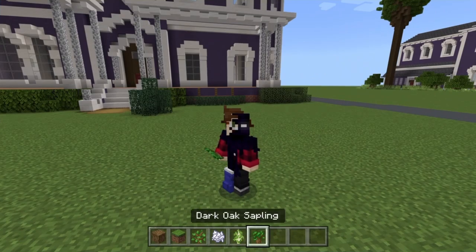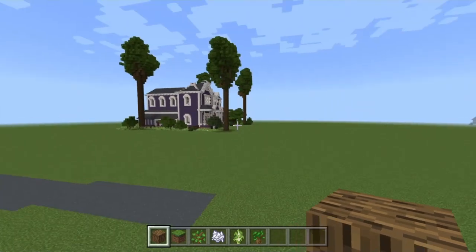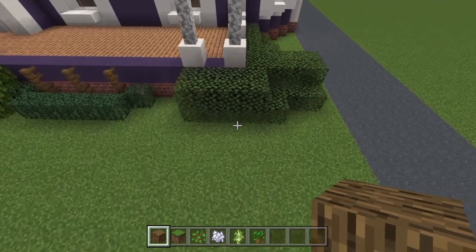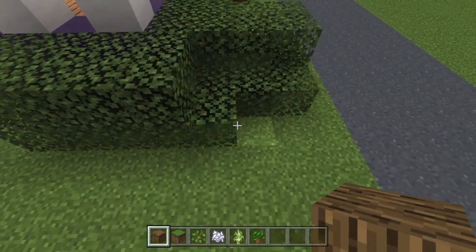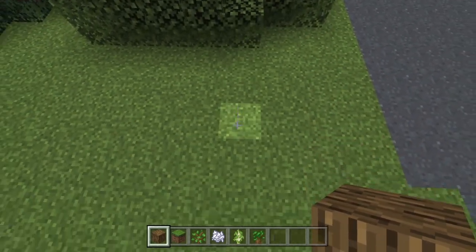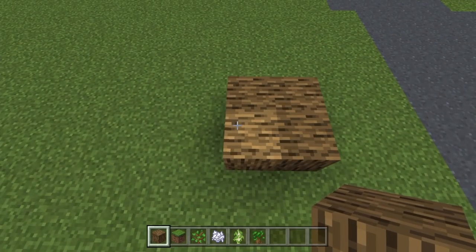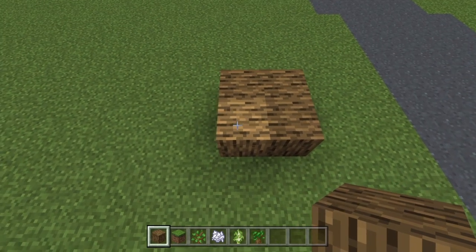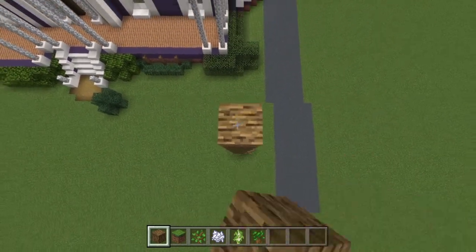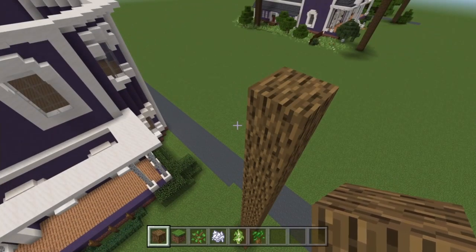Take some oak wood, grass blocks, oak saplings, bone meal, birch saplings, and dark oak saplings. Firstly, build the first tree — this is the only one you need to place in the exact same position as mine, because it's the one visible in the scene where they're moving into the Creel house. Come down to the bush here, go to the third block from the driveway — technically the fourth block in — go 1, 2, 3, 4, 5, 6, 7, 8, 9, 10 and build a cluster of four just here. This goes up to at least 23 blocks.